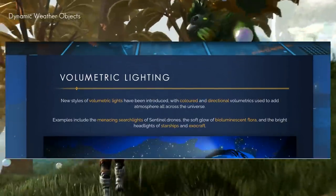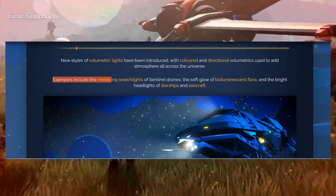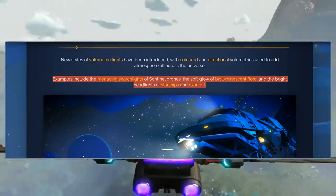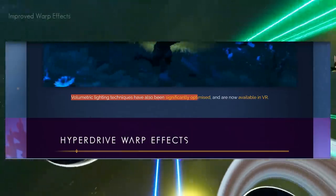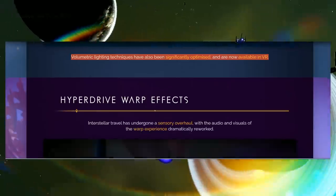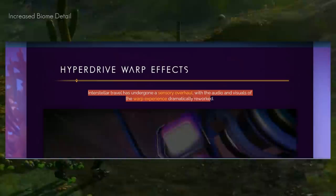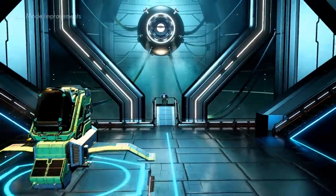Now let's talk about volumetric lighting. Volumetric lighting techniques have been significantly optimized and are now available in VR as well. They also added hyperdrive warp effects — interstellar travel has undergone a sensory overhaul, with the audio and visuals of the warp experience dramatically reworked. That was on display in the trailer too. You can also see flying around in what looks like a dust storm.